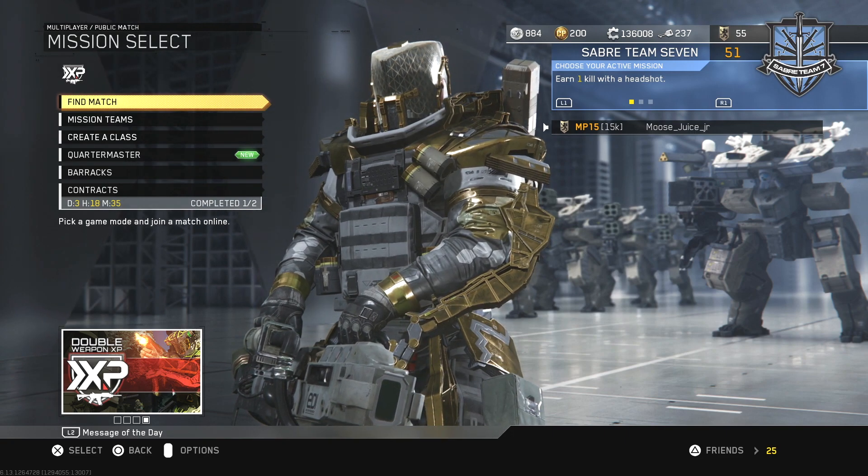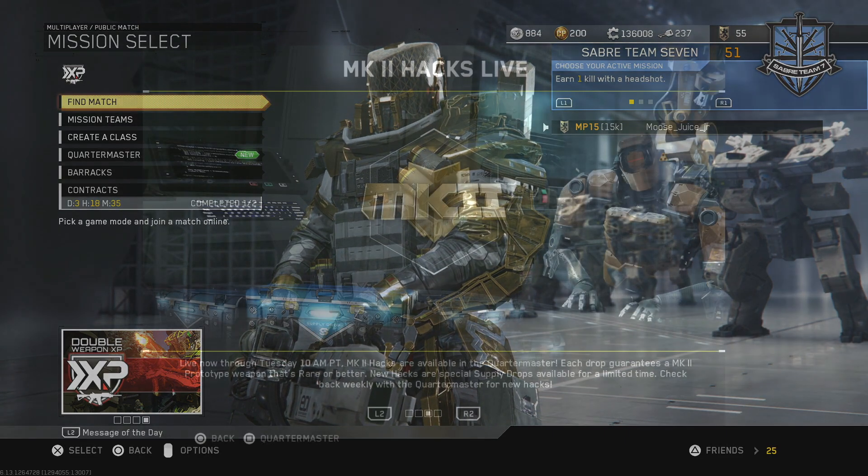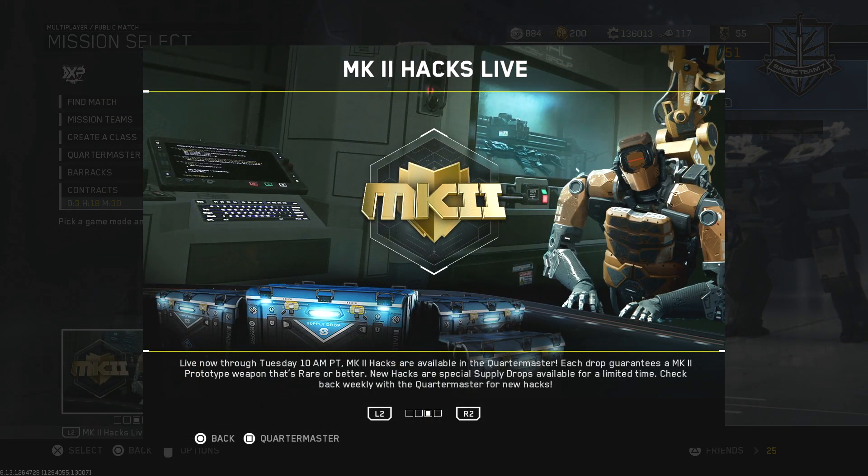As usual with these weekly hacks, Infinity Ward is a little confused on what they want to give you. If you click L2 or your left bumper and bring up the message of the day, it reads: 'Now through Tuesday 10 a.m. Pacific time, Mark 2 Hacks are available in the Quartermaster. Each drop guarantees a Mark 2 weapon that is rare or better.' Okay, that's not bad — I wouldn't mind getting a Mark 2 prototype weapon that is rare or better.